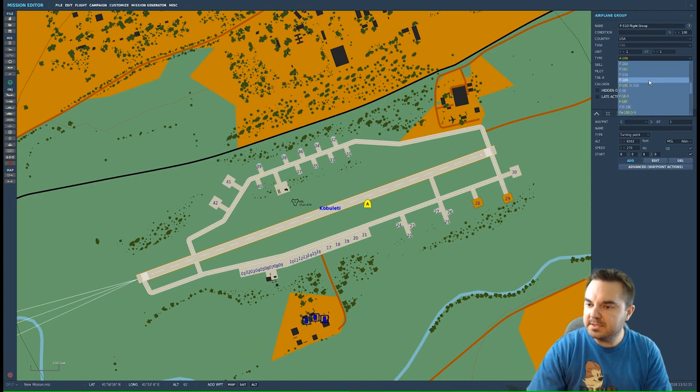I'm going to call my aircraft group 'P-51D Flight Group', country USA, unit 1 of 1 for now. For the unit type, I'm going to select the P-51. The grayed-out aircraft are ones you can place with no problem, but the ones highlighted yellow are modules that you own. So I own the A-10A, A-10C, Harrier, BF-109, F-15 — those yellow ones I can actually jump in and fly. I can place any other aircraft I want too, so I'll go ahead and select the P-51.